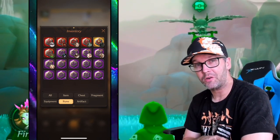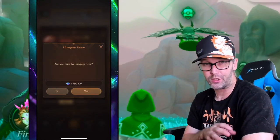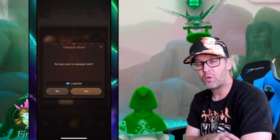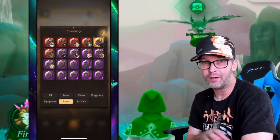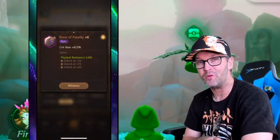The thing to know about these legendary runes is once you attach it to a hero, if you want to remove it, it will cost you 200 gems. So up to this point you're probably switching around back and forth, and it makes it a little bit more difficult when you start losing gems every time you want to move it.